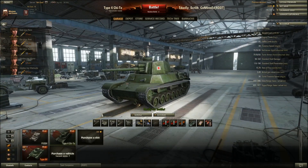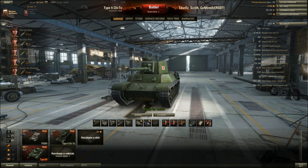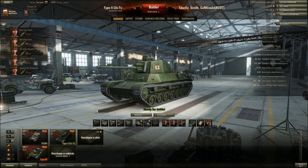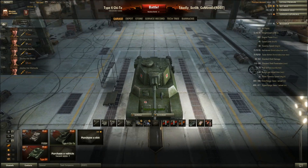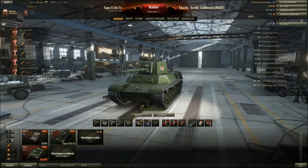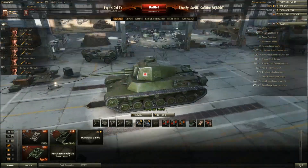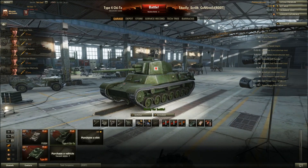The Chi-To has slightly better terrain passability than its predecessor the Chi-Nu, and overall mobility is good for its play style. Its traverse speed is 30 degrees per second, which is a little lacking for such a big boxy tank, but acceptable. Hull traverse is 36 degrees per second, which is about the same as other mediums in the branch — not great compared to other nations, but the huge HP pool compensates.